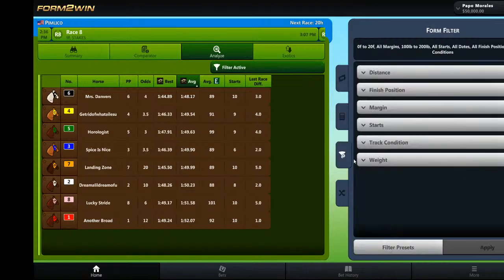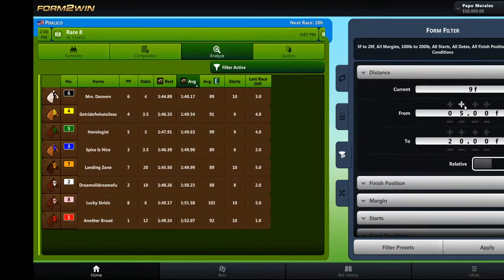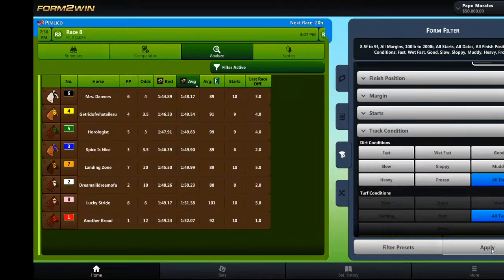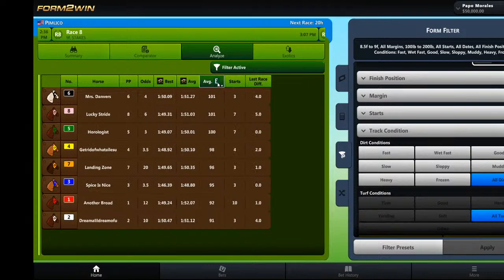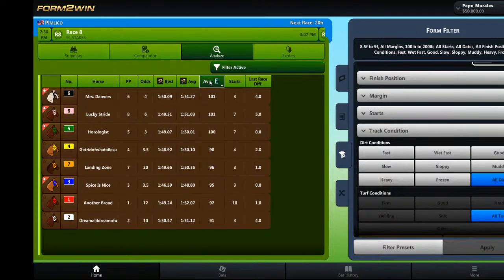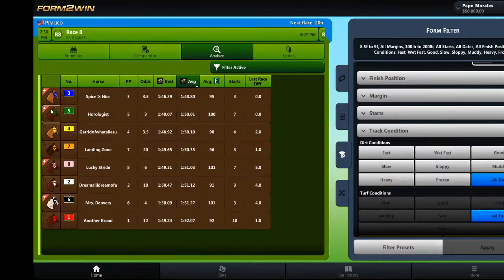The Form to Win time that we've calculated is probably the best thing in the entire app. It's an algorithm we've developed — it's purely speed-based and does not take into account trip or pace or anything like that. We have found it is probably the most successful identifier for horses that are expected to win or run very competitively. So sorting by average Equibase from highest to lowest, we get 685, and then on average Form to Win it's 35. Horologist was top three in average Equibase speed figure and she was second in average Form to Win.